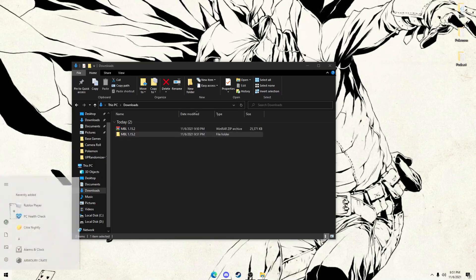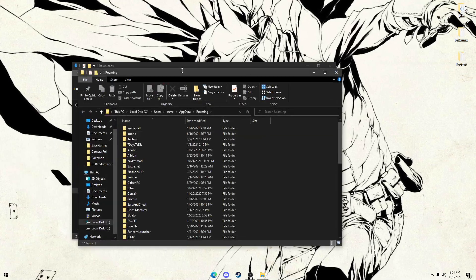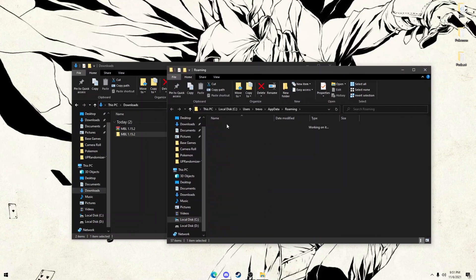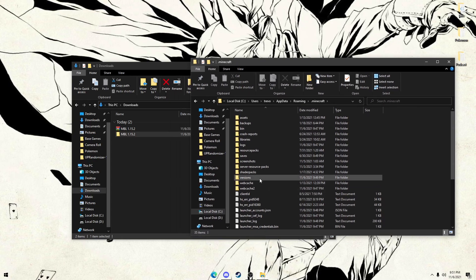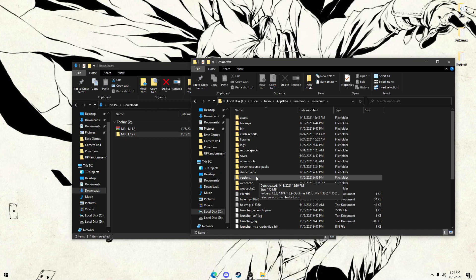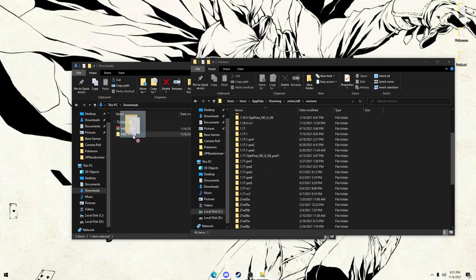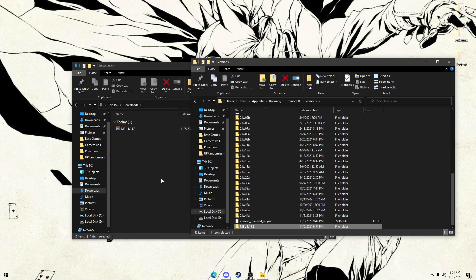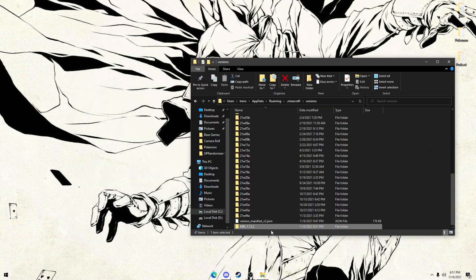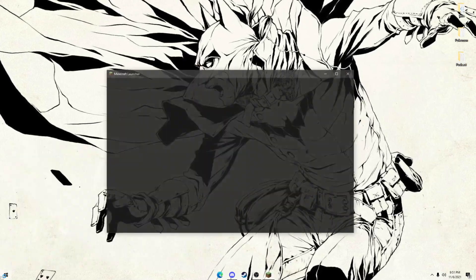Now that we've got this file folder, we are going to head over to %appdata% — basically a directory of your games. Open up .minecraft, which is your Minecraft directory. Head down to versions, because technically this is a version of the game — it's a version of 1.15.2 made specifically for the MBL. Head into versions and drag that extracted file folder in there, then go ahead and close these out and head over to your Minecraft launcher.